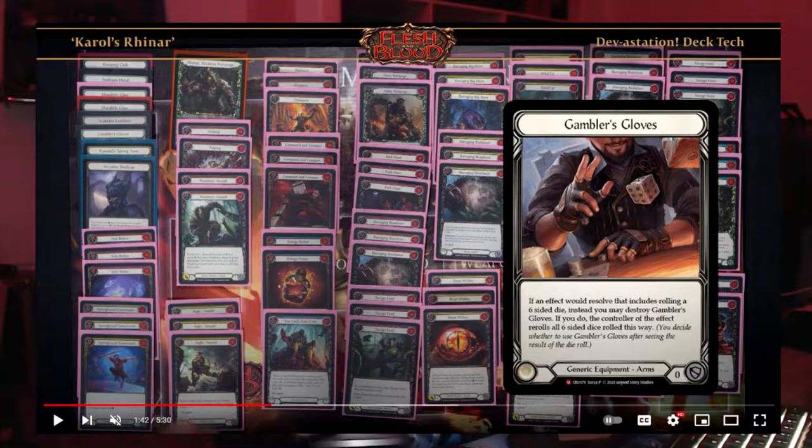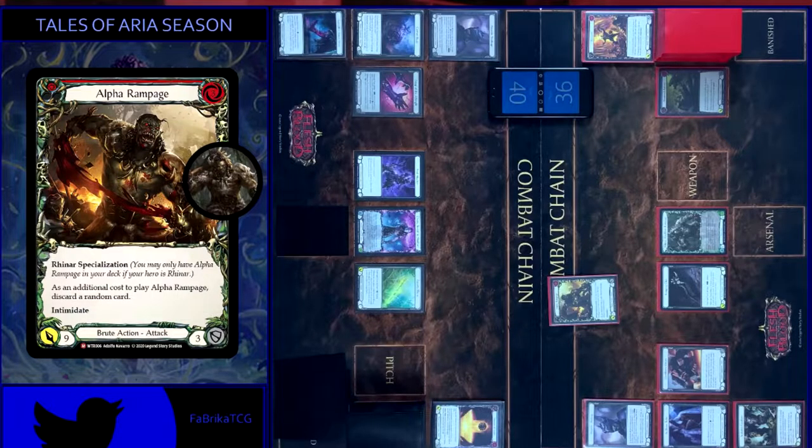I see professional players, I see new players, and everyone falls into this trap of Gambler's Gloves. You're going to tell me you're going to use two of your equipment pieces — Scabskins and Gambler's Gloves — to make a cohesive build? I've seen probably one build that technically works, which is the Tome of Fiandal build that we all used to use back in the day in Welcome to Wrath. Everyone falls to this trap. I've seen so many matches, so many videos of everyone falling into this Gambler's Gloves trap.